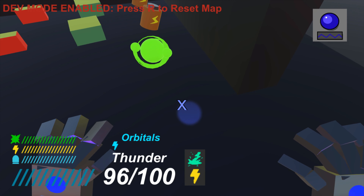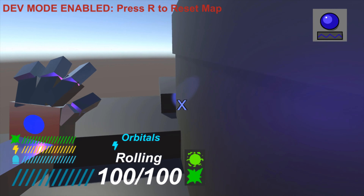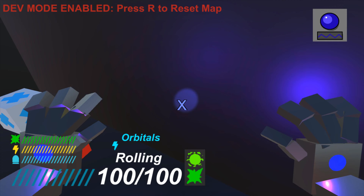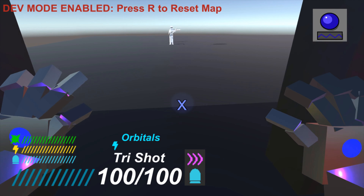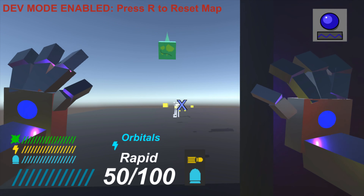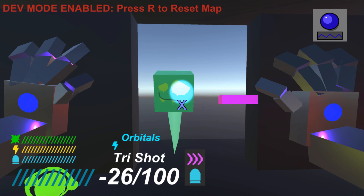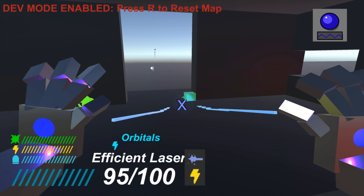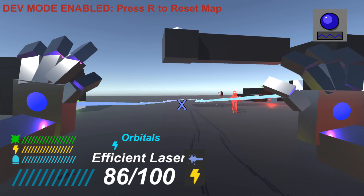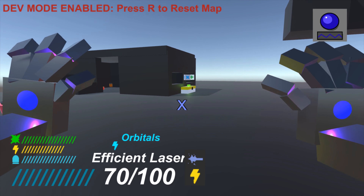We've got a new weapon type. We don't have the red square, which I believe was called matter. This one I want to call plasma — that's what it is in my brain now. A tri-shot might be pretty good. Rapid. Interesting — that's a slime. He's split into smaller slime, that's kind of cool. Efficient laser — I think it uses less ammo.